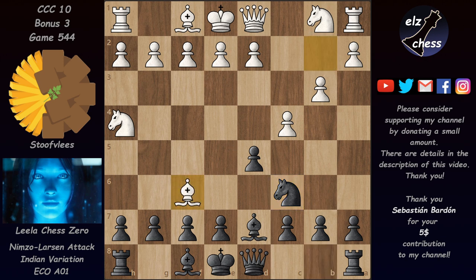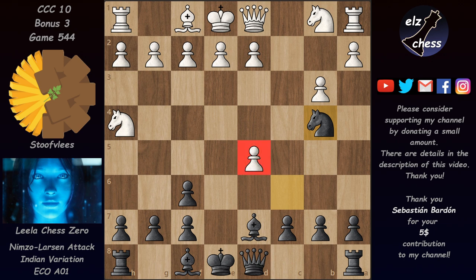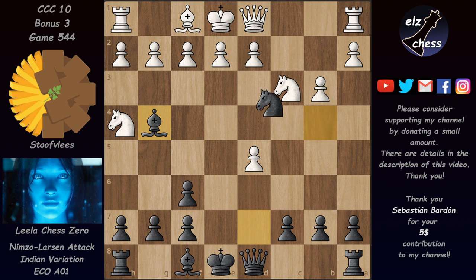After bishop takes, she took back with the e-pawn. Now we have c-takes on d5 and Nb4 trying to get back the spot, but Nc3 defends it. Leela then played Bg4 with some nasty threats — pause the video if you'd like a moment to find it yourself. Leela is threatening Nd3 check, winning the queen after the pawn takes the knight.